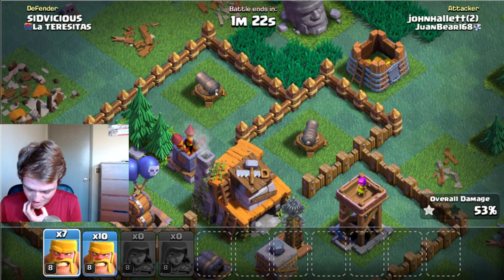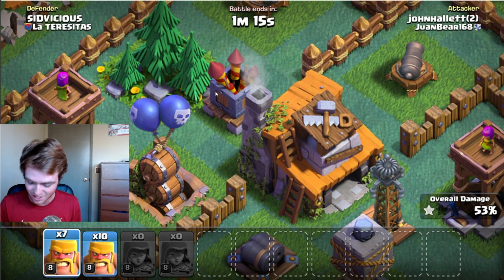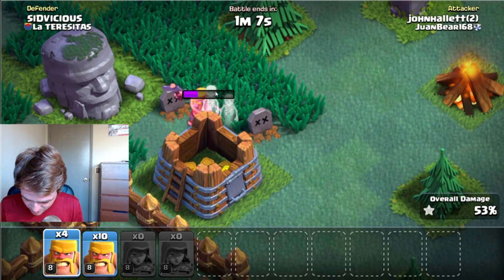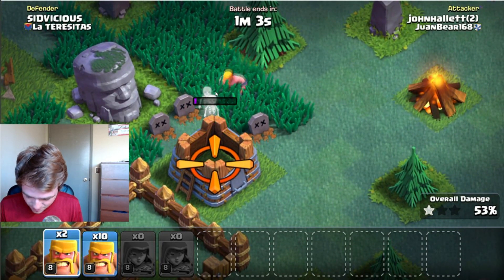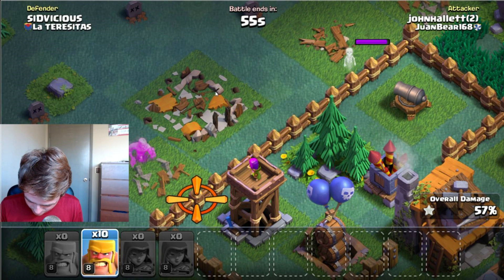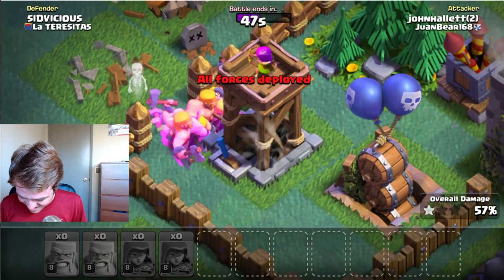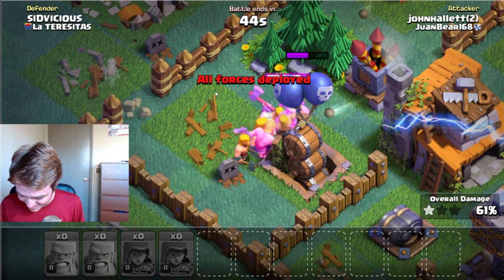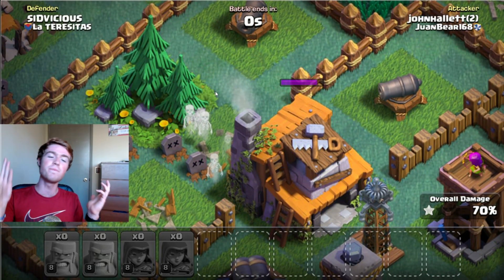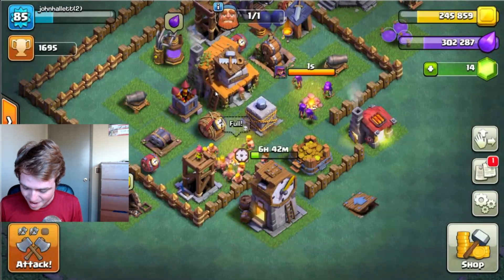We're going to have to go in on this base, but I really don't think they're going to be able to get the Builder Hall. Just as security, I'm going to take out one more building. We're probably going to need four Barbs for this one — that's expensive. Here we go, throwing them in over there — let's go Barbs, get in there! They're running in as fast as they possibly can, a few of them on the Builder Hall... I don't think they're gonna get it. At least we got 70% — one star, not too bad. We still got the victory!